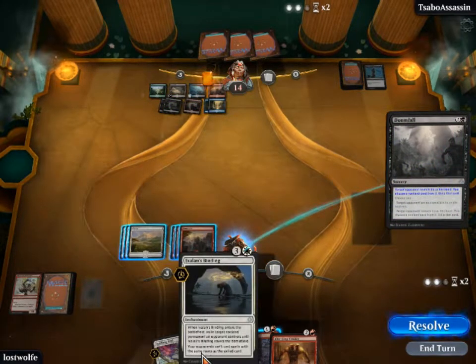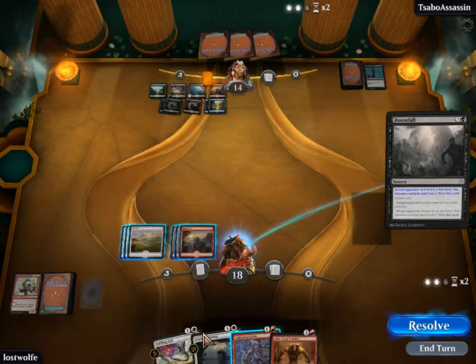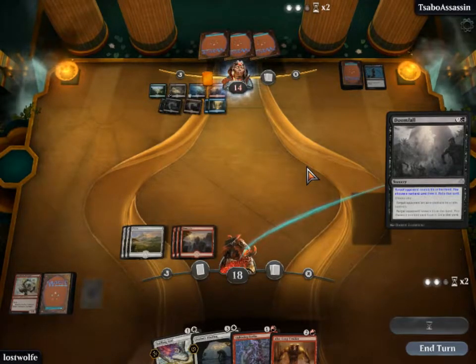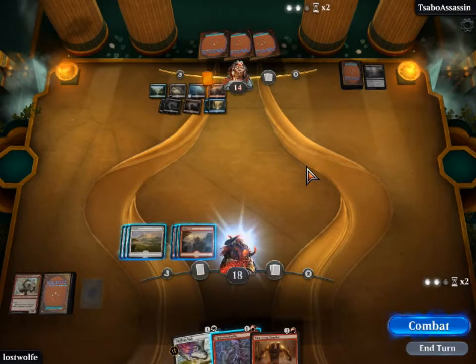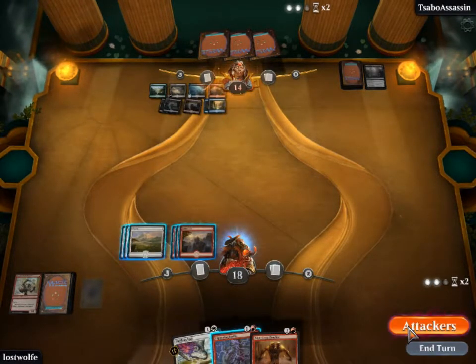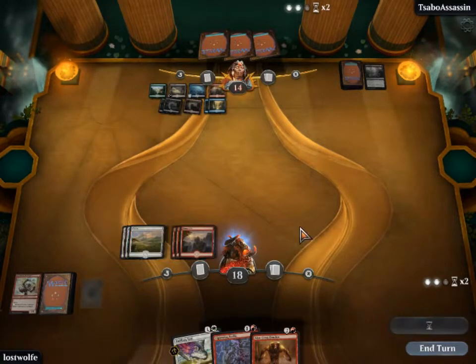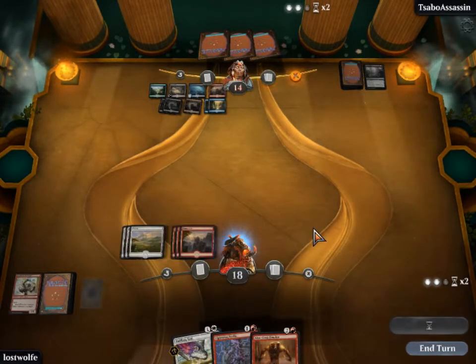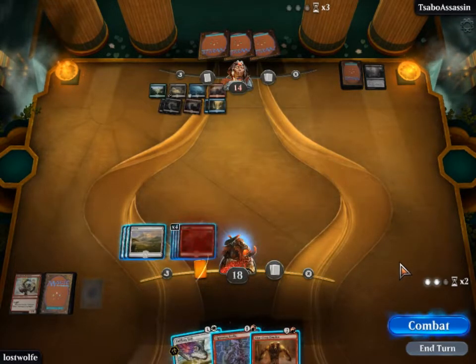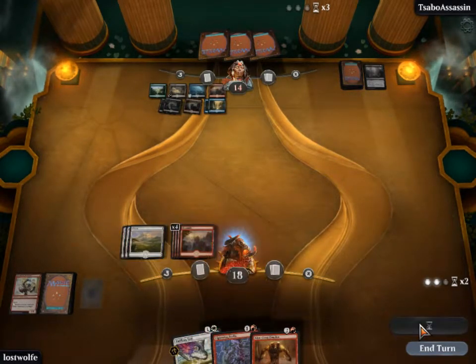He is probably going to take the Ixalan's Binding or the Baffling End — I would take the Ixalan's Binding. Resolve. That seems about right. Now he knows about our plan, so he's not really likely to play a creature unless he can also back the creature up.